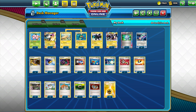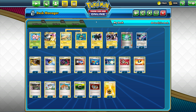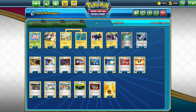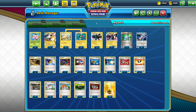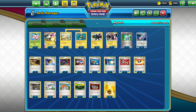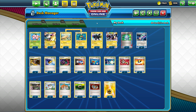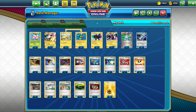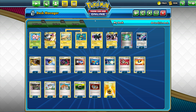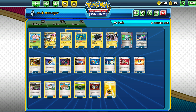I decided to play this deck with four N and four copies of Professor Juniper, without much chance to play Professor Oak's New Theory, no Random Receiver, no Smeargle, no Keldeo — which might be a risky choice, especially for Legacy. If I go down to one or two prize cards and my opponent uses N and I run out of draw support, I'll probably lose the game. But if my opponent goes down to three or one prize cards, I have a much better chance to control them with N — that's why I decided to go with four.